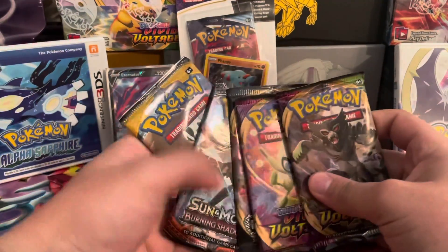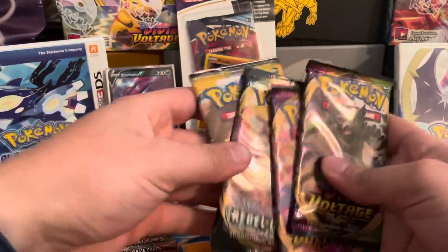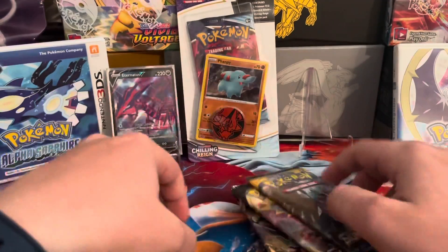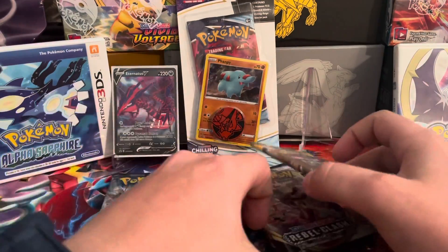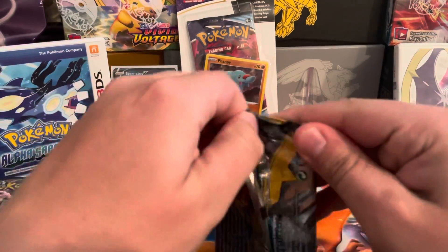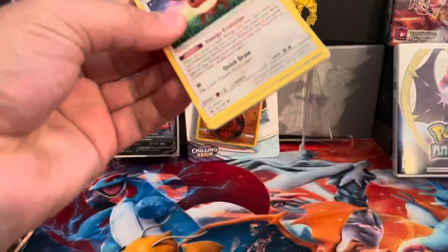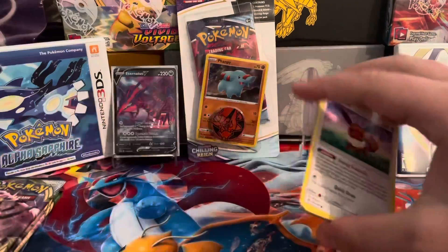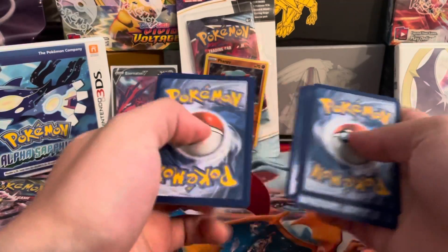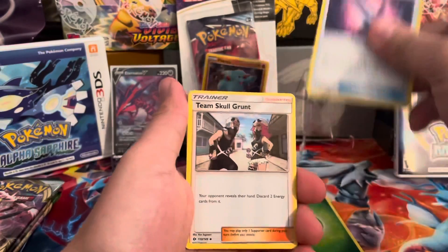Five packs. We'll save Burning Shadows for last. So we'll go Sun and Moon, then Rebel Clash, then Vivid Voltage, and then Burning Shadows. I have seen some openings of this particular tin, and I'm really hoping I can get some good pulls. I've seen the average is around two pulls, but I could be wrong.